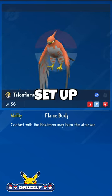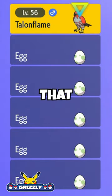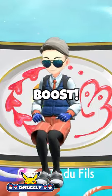Step number 2: set up for hatching. Bring a Pokémon that has the ability Flame Body and 5 eggs, and on top of that, eat another meal or sandwich that gives you at least a level 2 Egg Power Boost.